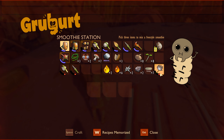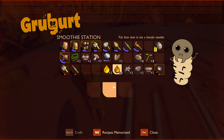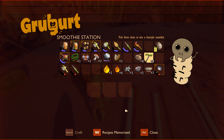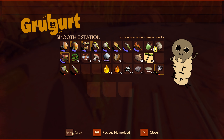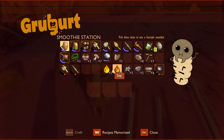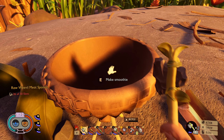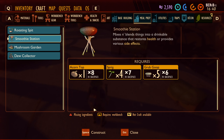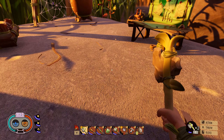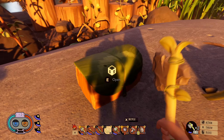Smoothie station — pick three items to mix in a freestyle smoothie. I have no recipes. Let me try picking three items... it doesn't say it's a recipe so I'm kind of scared. Oh wait — I thought I just made a smoothie and I wasted one. Oh, it's right here! Let's see what this is all about. Smoothie — we'll put it here. Let's try it, you don't even need to boil it. I don't think that did anything. If anyone has smoothie recipes they want to share, I'd greatly appreciate it.